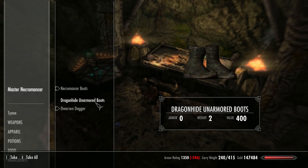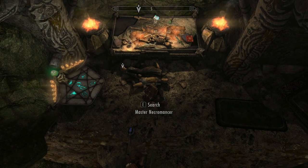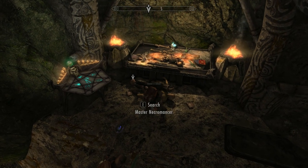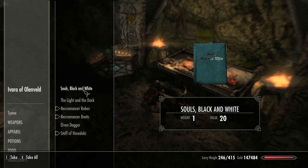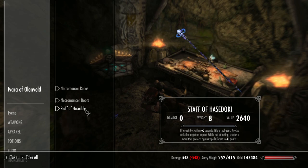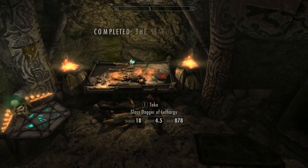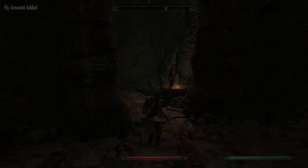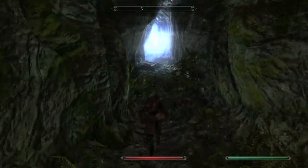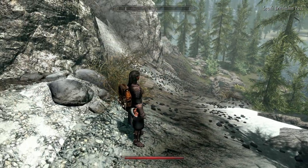Just check this table to make sure I've got everything. And the Staff of Hazardoki — there you go. That's excellent stuff. I'll probably see you on the other side actually. Just make our way out — we'll come out on the south side down at Illinata's Deep or near there.